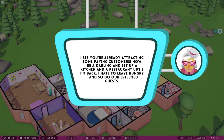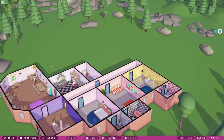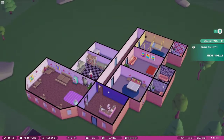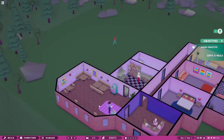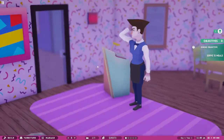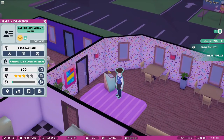The game says 'I see you're already attracting some paying customers - set up a kitchen and a restaurant until I'm back.' I am one step ahead - I have my restaurant set up and a kitchen! So we need to serve 15 meals. Is there a way to check this? Look at that chef's hat - he looks so fancy! So the waiter is waiting for guests to serve - you're a waiter, you're not tired yet.